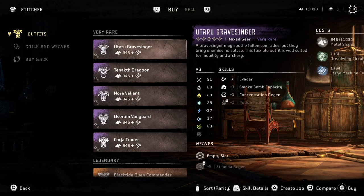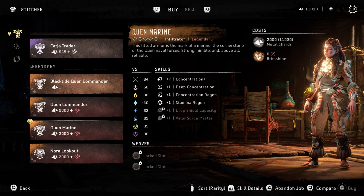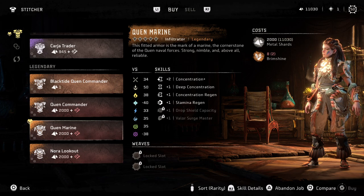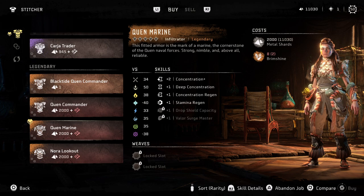We're going to go to outfits and we're going to go to these legendary new outfits that are part of Burning Shores. And then you're going to see in order to get these, you need some metal shards, but you also need brimstone.